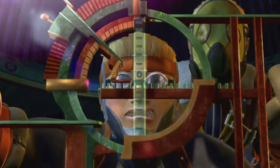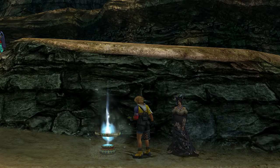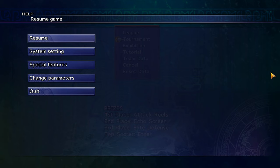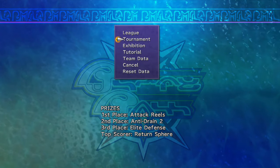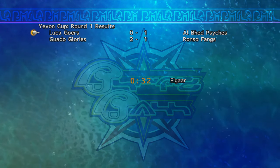Go and finish up Operation Meehan. At this point, Wakka's Overdrive Attack Reels should show up when you start a tournament. Open and exit the Blitzball menu about 4 times to check. Save the game right before the tournament appears and reset until you get Return Sphere as the top scorer prize. Play the tournament and get Wedge and Tidus to tie for top scorer to get 2 return spheres.